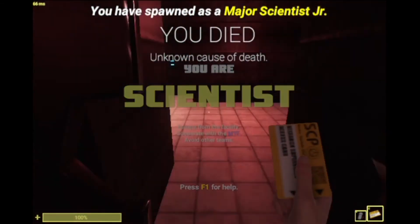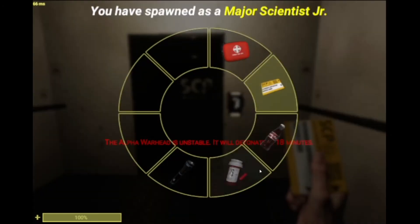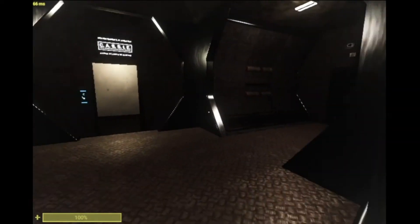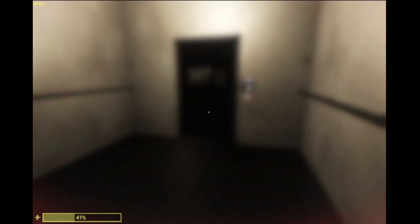Navigating light containment can be very hard, but luckily there are little signs on top of rooms in light containment. When you first play SCP: Secret Lab, you might wonder what these indicate. Luckily, I can show you what they actually mean.